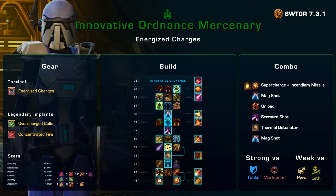The Energized Charges Tactical, which this build is named after, turns your supercharged burn into the most powerful dot in the game. The best legendary implant is Concentrated Fire, which grants you an auto crit on Mag Shot. For your second legendary, you want to run Overcharged Cells, which makes it so Thermal Detonator gives you three stacks of supercharge, meaning you have your super strong dot available more often.